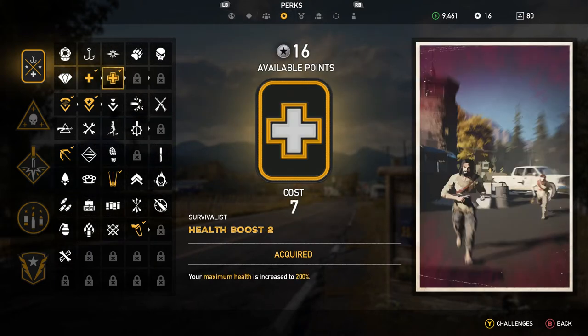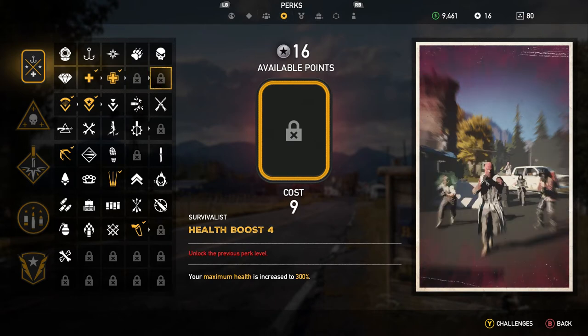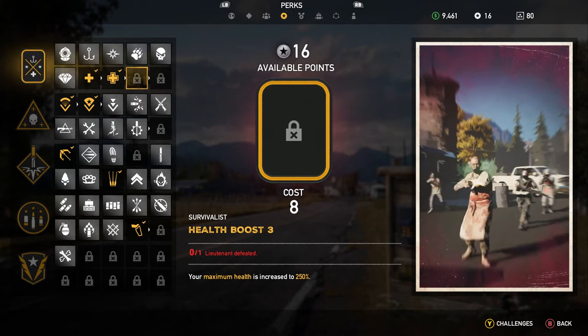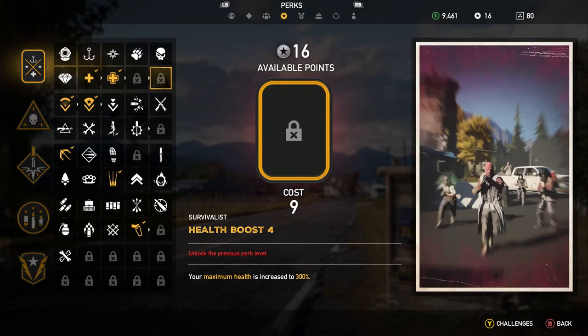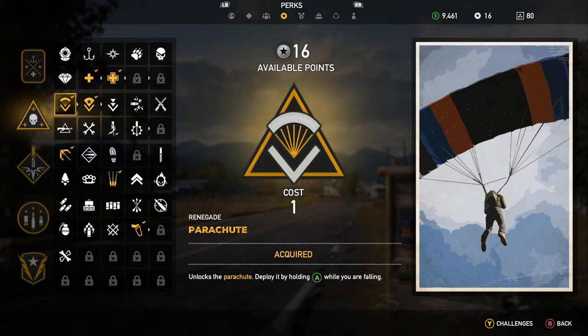Then we have maximum health perks — there are multiple tiers of maximum health up to 300%. Some of these require you to defeat a lieutenant to unlock. You have to unlock the previous perk level first, so there must be something special locked in there.